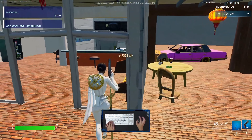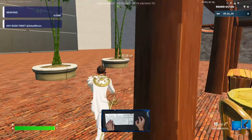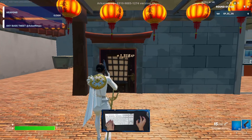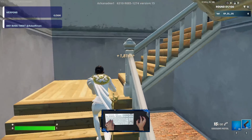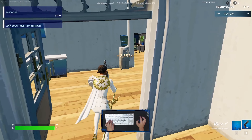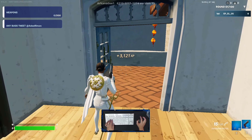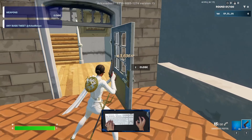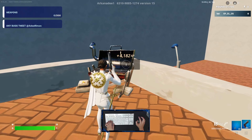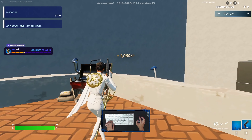Once activated, you will get the XP for the first button. The second one will be here — to open this door we need to go upstairs, then go outside. Go right, there is a barbecue here — activate this button and you will get another XP.